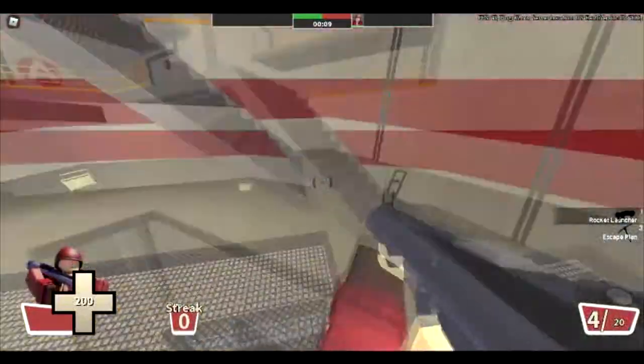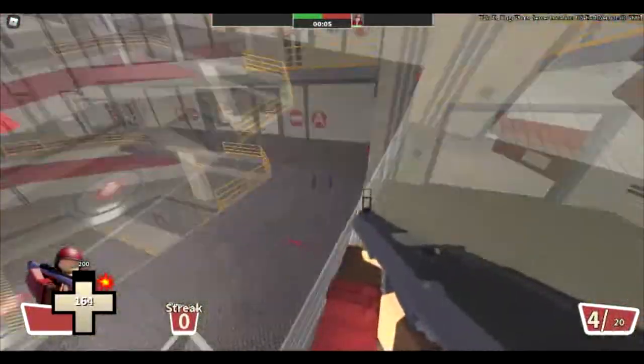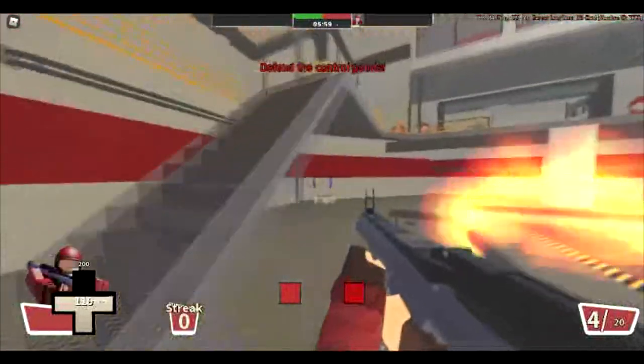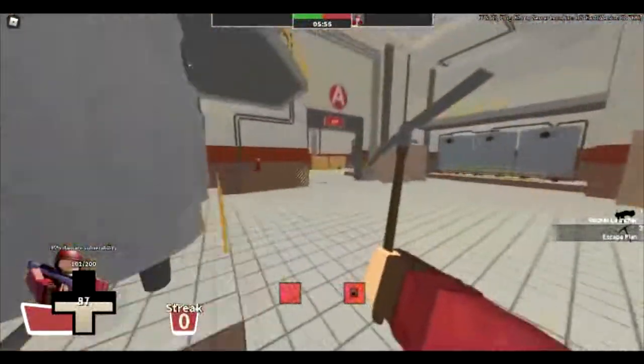You can pogo off of walls, so you can basically do an old waller — where you pogo off a wall, then rocket jump off a wall, then pogo off a wall again.